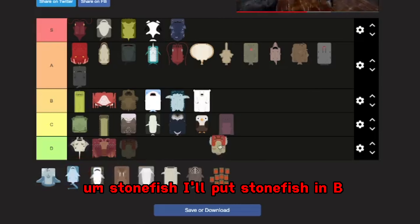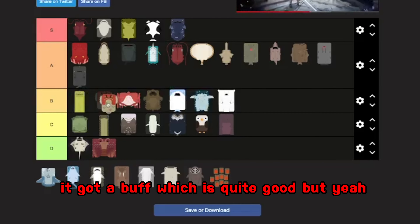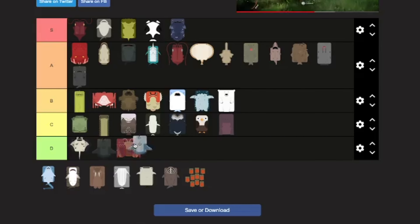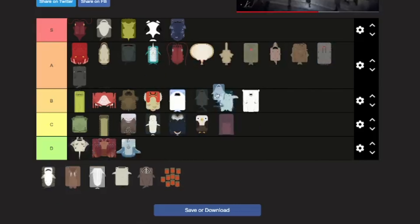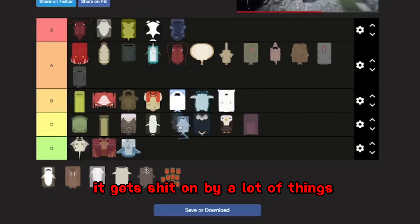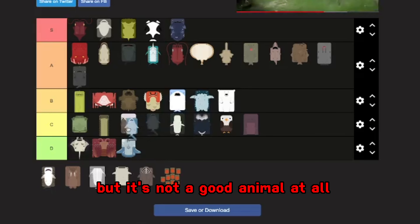Stonefish — I'll put it in B. It got a buff, which is quite good. Sunfish — I hate it, worst animal. Thresher shark — controversial take. I really don't like this animal. It gets beaten by a lot of things. It's really fun to play, but it's not a good animal at all. B tier.